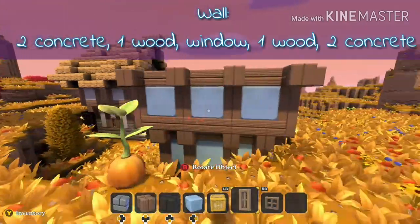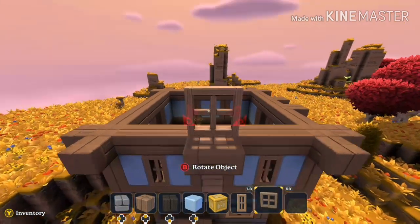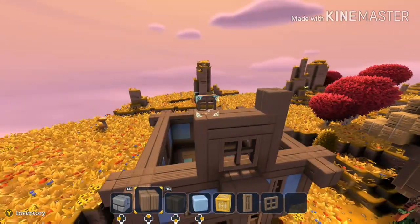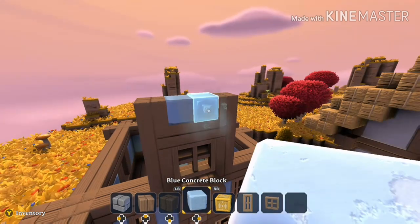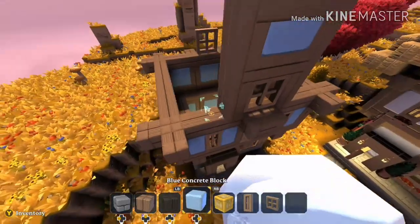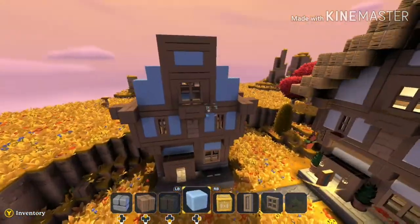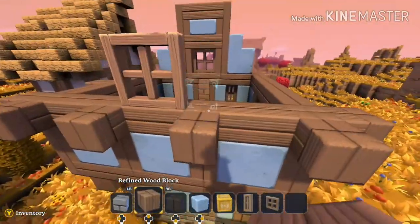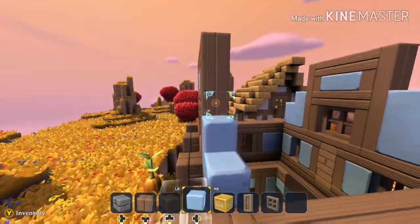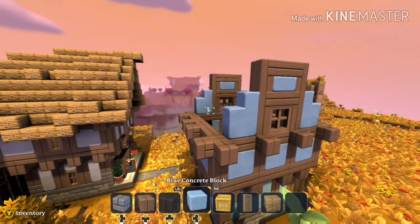This next part gave me a little bit of trouble, I'm sorry, it's a little unclear. But I hope I describe it the best I can. Start with the two wide windows, place them there, front and back, and we'll frame that with wood. Add one more wood block and concrete in between those two. This is about where my video stopped recording and I had to start a new one. Top that off with wood. Start with a two by two and then add one on the side of concrete. Mirror that on the other side. Go to the back wall and do the same.